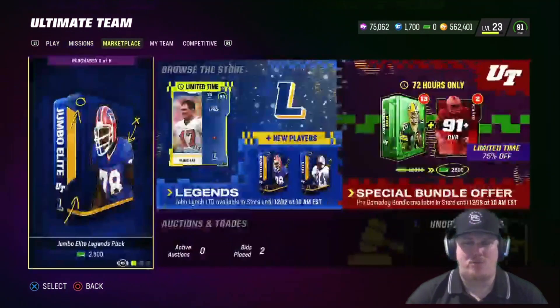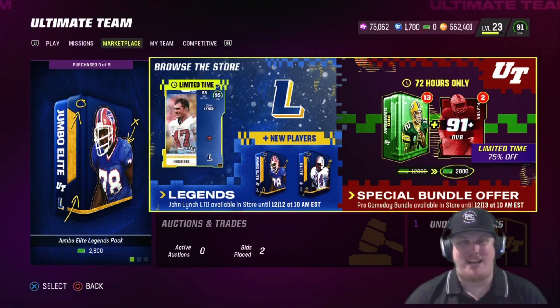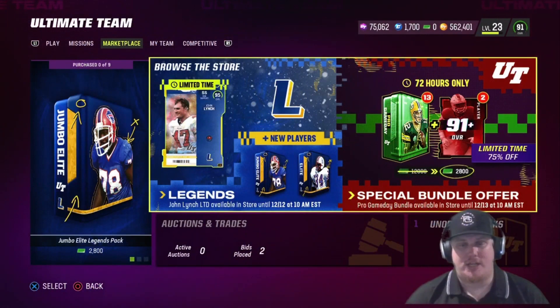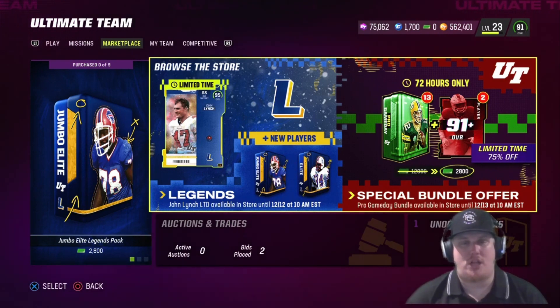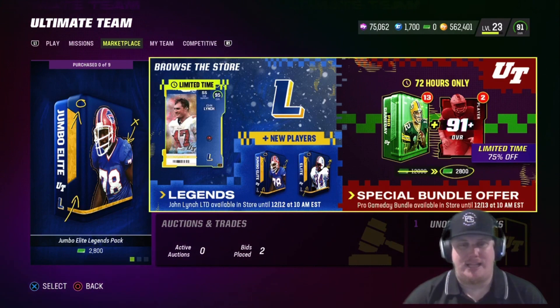With legends, we've got the LTD item. You're looking at Run Support Strong Safety, 95 overall John Lynch. It feels like we've jumped to 95 rather quickly this year in a very short amount of time. John Lynch is going to be in packs until Monday, December 12th — that's 12/12 at 10 a.m. So if you guys are trying to rip this John Lynch in packs, good luck and happy hunting.